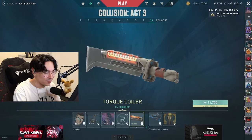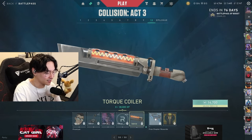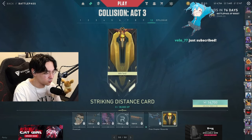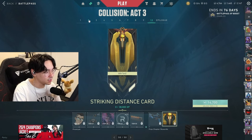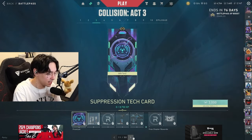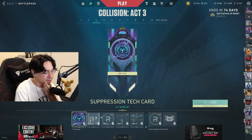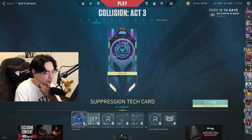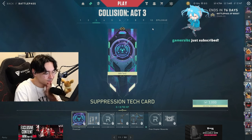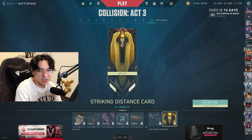I don't like that at all — that's a goofy melee for sure. Nanobreak sheriff. 'Striking Distance' card. Wait, which one is the agent teaser? Are we getting double agents? Imagine they release two agents at the same time — how much would that break the game? Normally there's a teaser around the last spot in the battle pass. I don't understand what this is; it says 'Suppression Tech.'